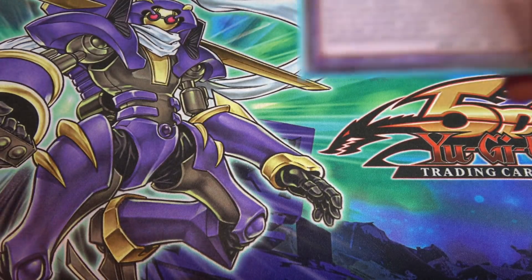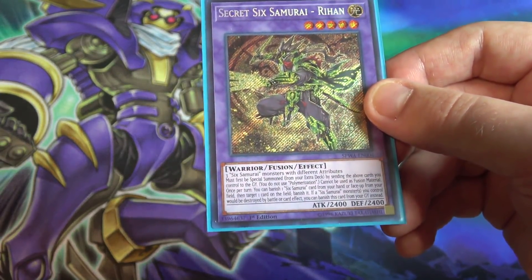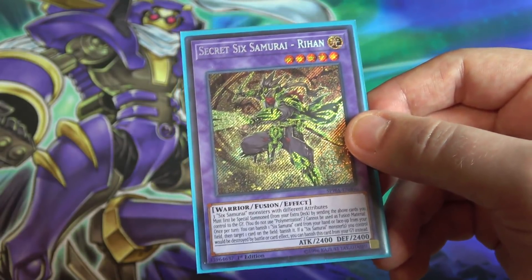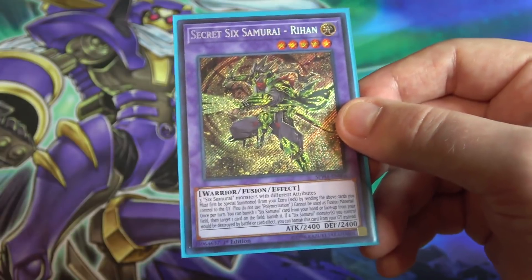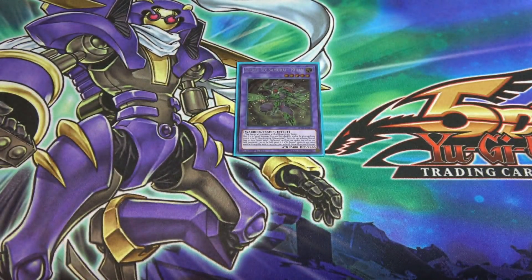Now moving on to the extra deck — first we have our brand new fusion monster, Secret Six Samurai Rihan. This card is actually pretty awesome; it depends on your situation. The only thing I don't like is that you're getting rid of three Six Samurais to summon it, which can be tough. But it can get rid of problems and it's pretty easy to bring out, so I feel it's worth having at least one.